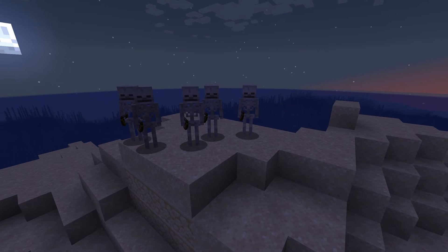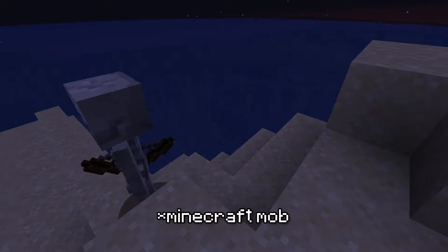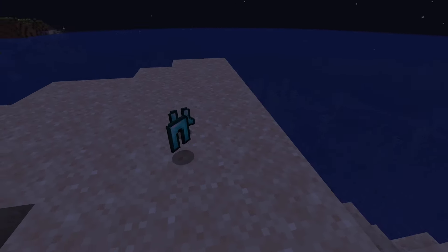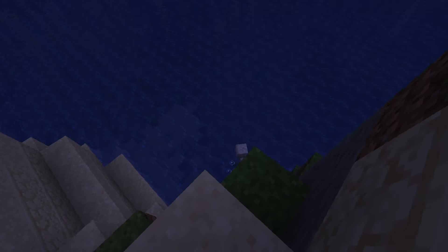Now we have the normal classic skeleton. This mob is pretty much as recognizable as the creeper and can be recognized by non-Minecraft players. This mob is just a skeleton that wields a bow as its weapon. It has the possibility to wear armor and is overall a pretty iconic mob. It can be annoying in the early game before you have a shield to block its arrows, but if you can dodge its hits, it's not a big deal. Good tier.